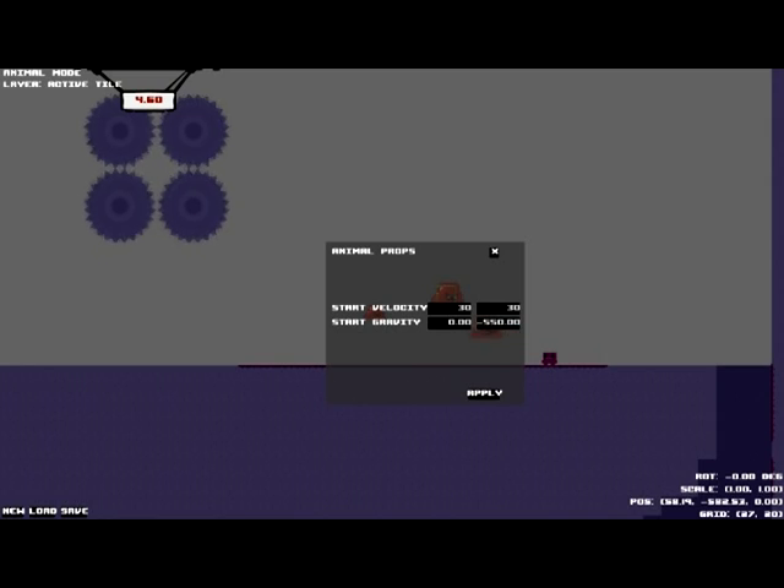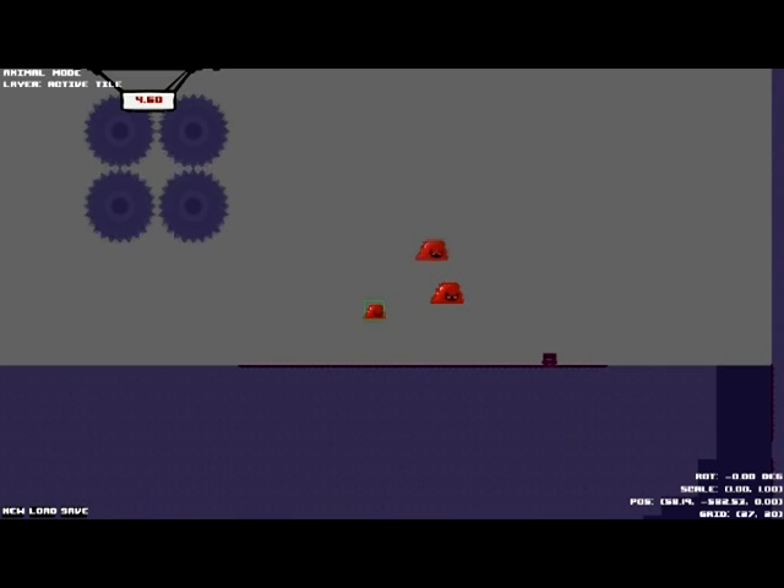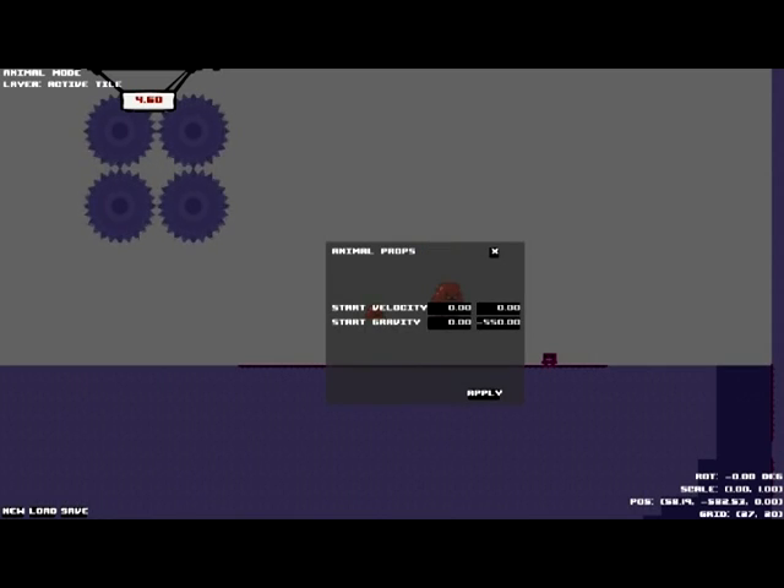His gravity's already been set to negative 550, which is down. The first one is x-axis gravity, which is left and right. And the right one is the y-axis, which is up and down. So negative is obviously down. And this little guy, we'll make him fast — turbo, incredibly fast. He'll probably kill me as soon as I start. So we'll make him 750. He's been eating nitrous for breakfast.